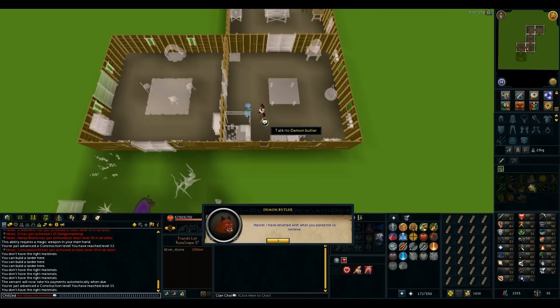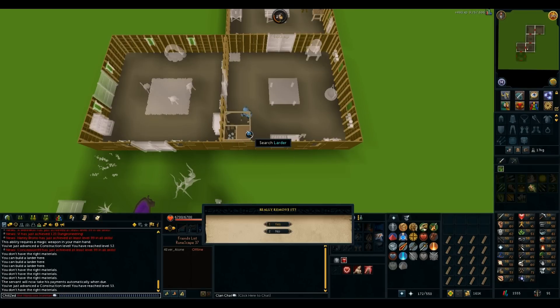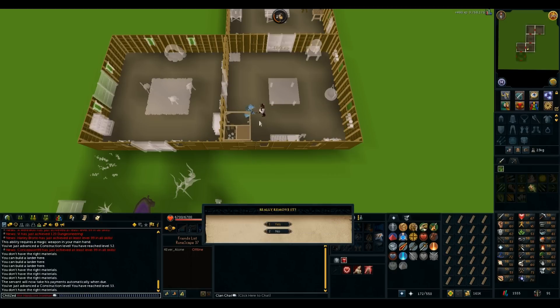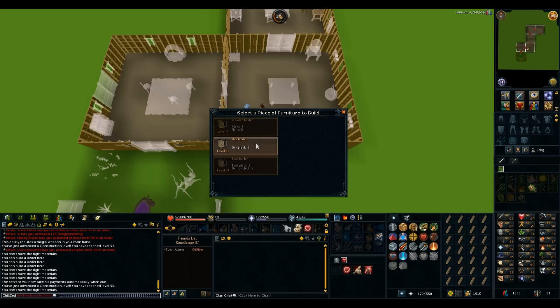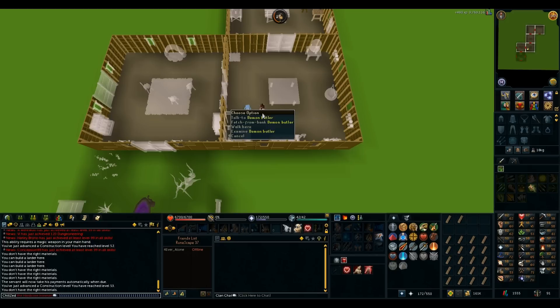Is it just me, or is the demon butler faster than he used to be? I can't keep up with him anymore. I think I actually used just the normal butler for the longest time, so might be biased there. But yeah, this is really fast. And now that I have a butler to do construction, it shouldn't take that long to get to 57.